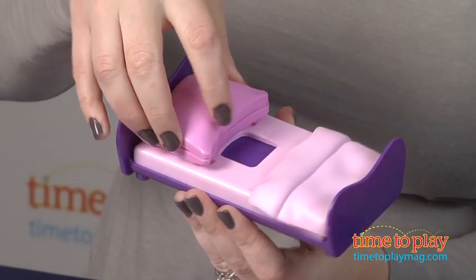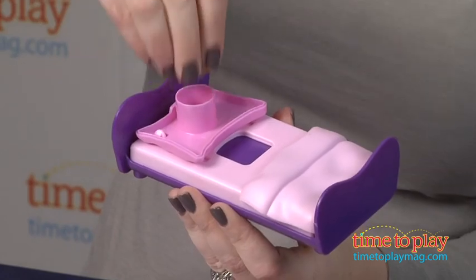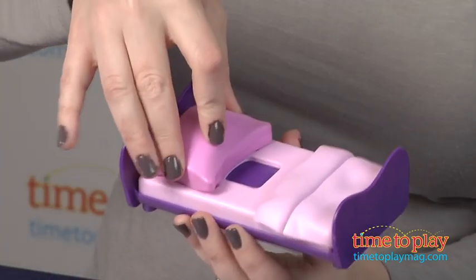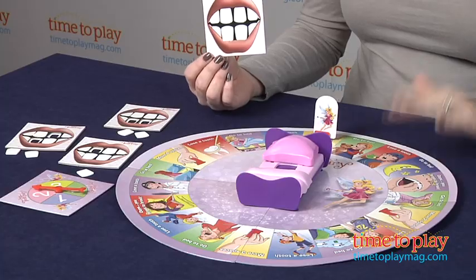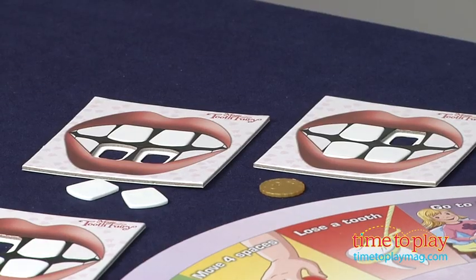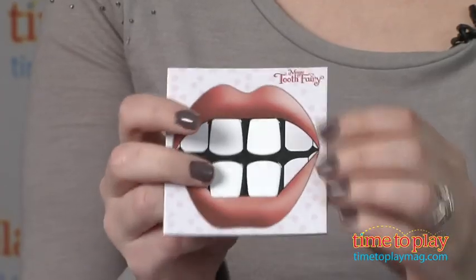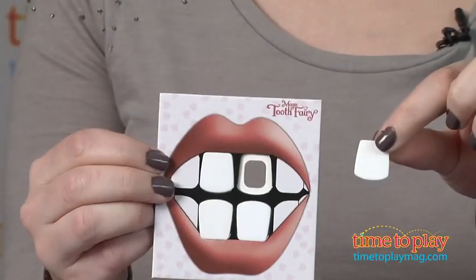The centerpiece is this plastic bed, and there are top secret setup instructions for parents so you don't ruin the surprise for kids. You basically insert the gold coins into the pillow and then place the bed on the board. Each player gets a smile board and four teeth to put on the board — they easily snap right out and snap right in.